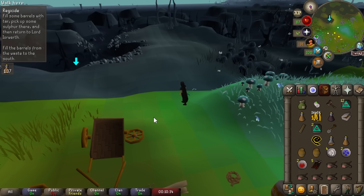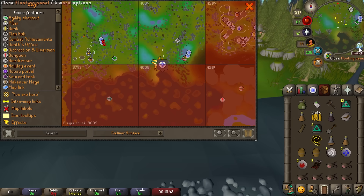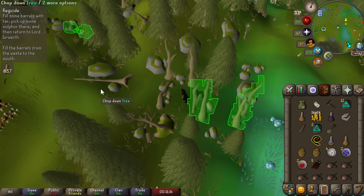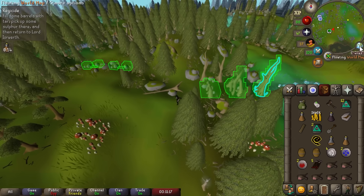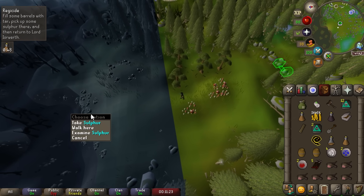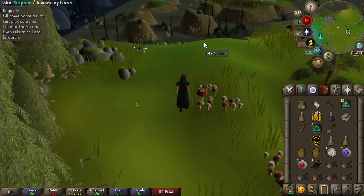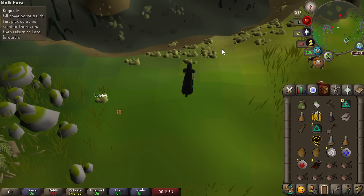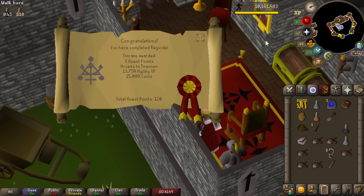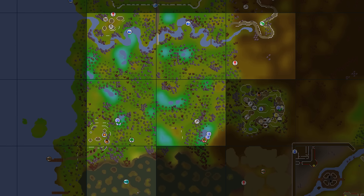We went all the way back through the Underground Pass and returned to where we got stuck before. The quest helper wants us to go to the chunk just to the south to get coal tar, but there are a few other spots along the lake bed. One is in the chunk to the west, which unlocks a bit more of this encampment area and seems potentially more useful. Found the coal tar there — Regicide is done! And Tirannwn is now mostly unlocked, which is nice since it's not a very big region.